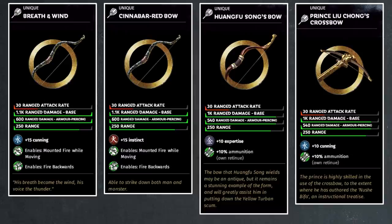Moving on to our next bow, we see one with the same exact stat line, except the stat boost changes from cunning to instinct, but also 15 points. This is the Cinnabar Red bow, and it often joins the game quite early because it belongs to baby Sun Ren, who starts out as a kid for the 190 and 194 starts. Someone from Sun Jian or Sun Ce's faction who has Sun Ren will steal her bow and equip it onto themselves — that's how you should try to get this bow. But if you're playing as Sun Jian or Sun Ce's faction, you have to wait until turn 87 for the 190 start, or around turn 67 for the 194 start, until Sun Ren comes of age.